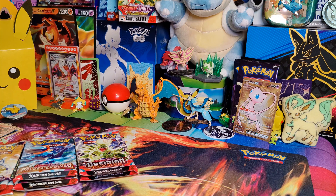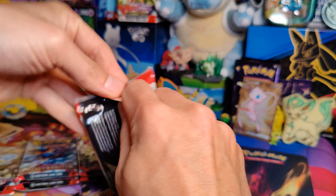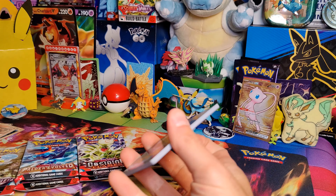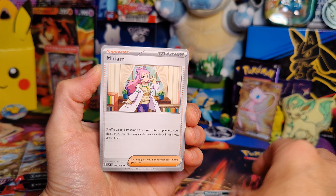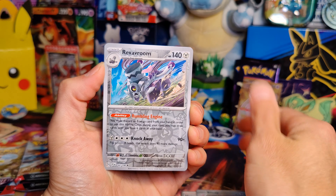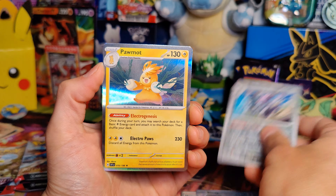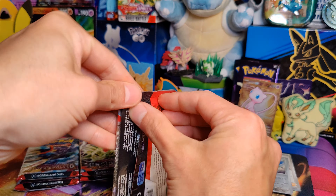If you could like the video, subscribe to the channel, and we're going to get this collection opened up. Charizard EX Premium Collection — let's get it open. Alright, so Charizard card sleeves, display base, and I do have one back there with this exact same Charizard promo card. You also get a Charmander and a Charmeleon, so you get the full evolution. And then our six packs: we have Scarlet and Violet, Paldea Evolved, and Obsidian Flames. Pretty sweet — we get to open packs from the first three sets of Scarlet and Violet.